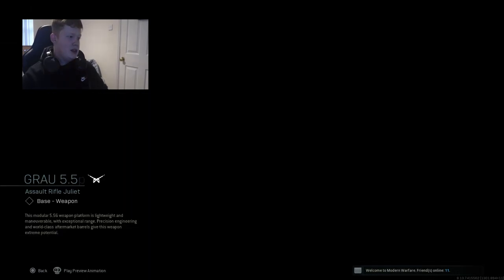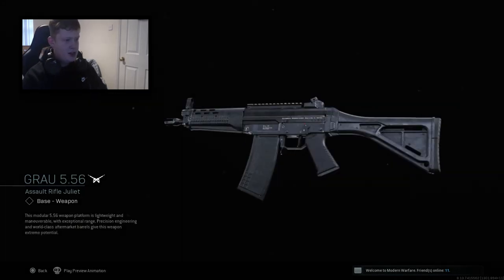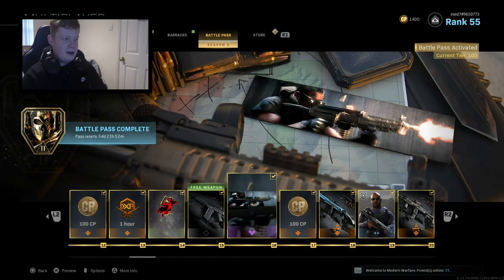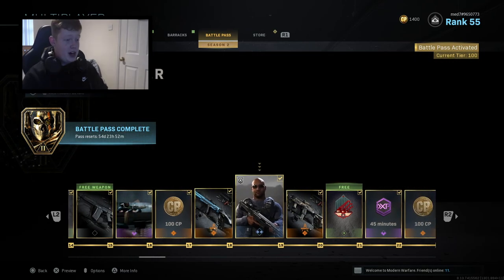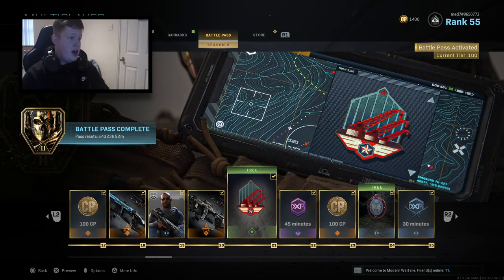Wait, is that an assault rifle? It is an assault rifle — so maybe not the UMP then. It looks similar to something else though, I can't put my finger on it. It doesn't look like the UMP if you ask me. New firing season calling card, 100 COD points. We've got the Ice Storm shotgun which I think is the 725. Buffalo Hunter Weapon Operator skin. We have the Bengal which looks like a blueprint for the MP7.